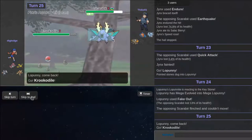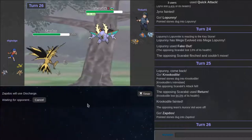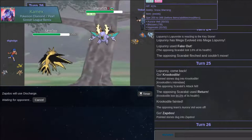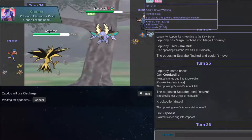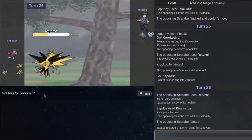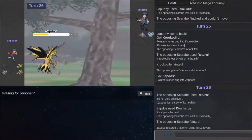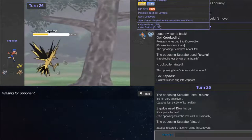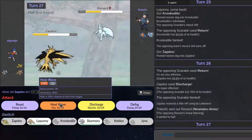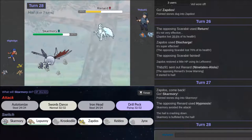Now I'm going to go out to Krookodile — lowest attack, probably lives an attack. I don't live the attack so I'm going to go out to Zapdos. I'm going to spam Discharge and I'll win. Well, he can go out to his Aurora Veiling Ninetales and try to go for Blizzard or Aurora Veil — he can definitely do that. I think I win now. I definitely can take on the Rotom — actually I don't know if I can take on the Rotom.